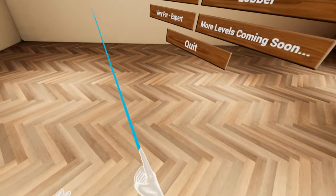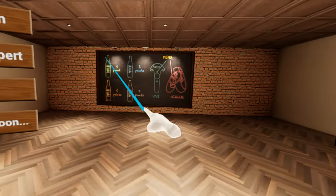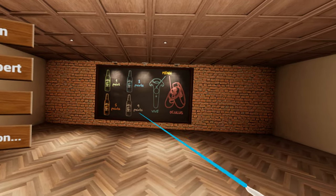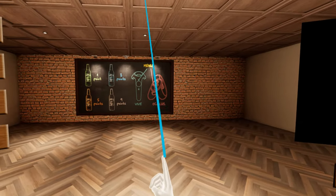This is our very first experience in here and we're going to figure out exactly how to play. You can see straight over here, where I'm pointing with my hand, there is a whole bunch of bottles. It looks like they give you points if you hit those. On the Vive, we're pressing the menu button.